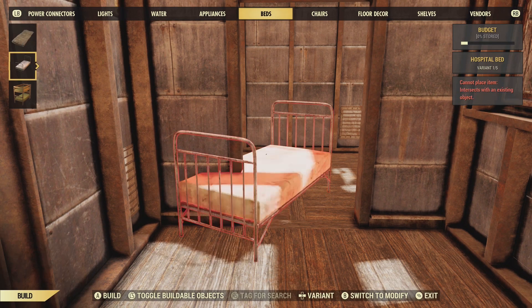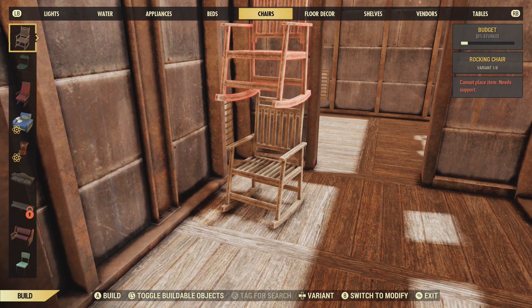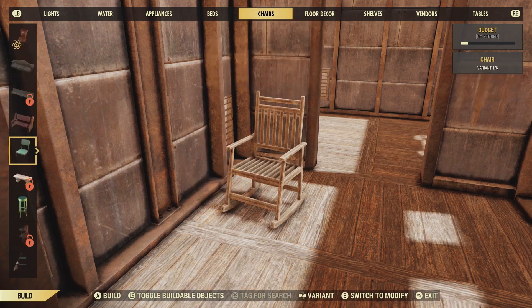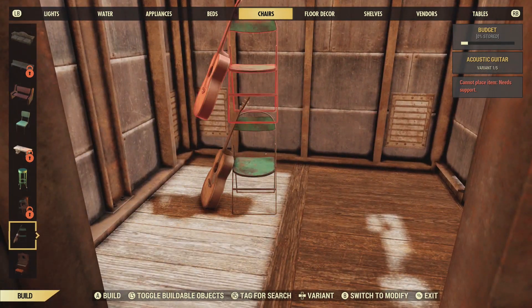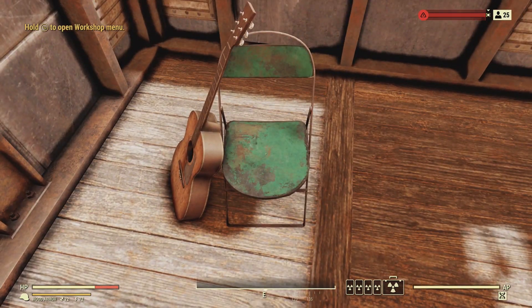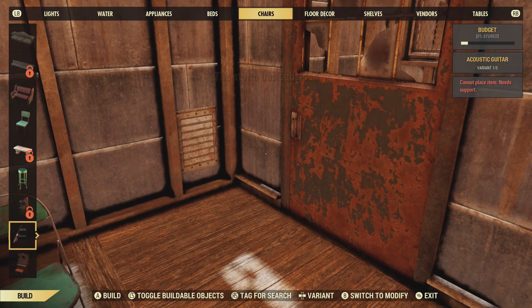So you're pretty restricted here in Nuclear Winter mode. Okay, chairs are fine. But can I use a musical instrument chair and get well-tuned? Nope. That also has to be done inside Vault 51 before you gear up and head out.